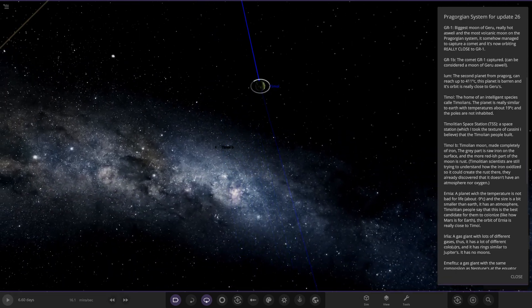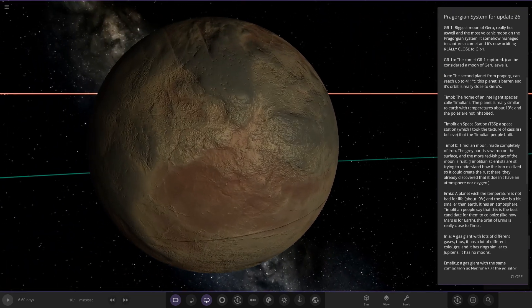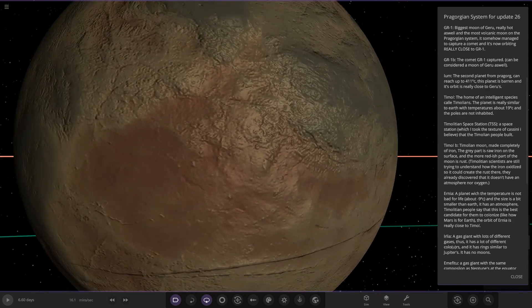Next up we've got Timol B — a Timoleon moon made completely of iron. The gray part is raw iron on the surface; the more reddish part of the moon is rust. Timoleon scientists are still trying to understand how the iron oxidized to create the rust, since they have already discovered it doesn't have an atmosphere nor oxygen.